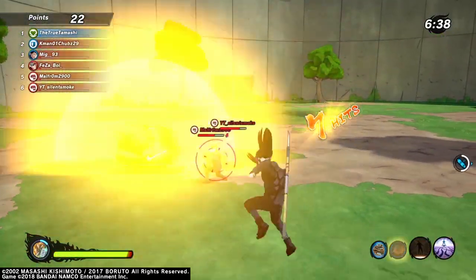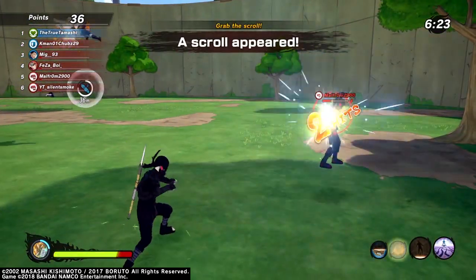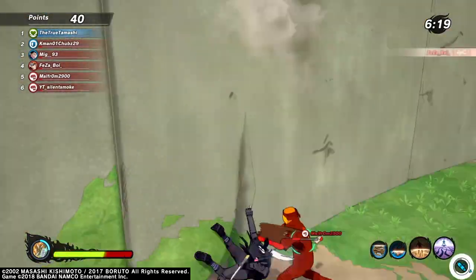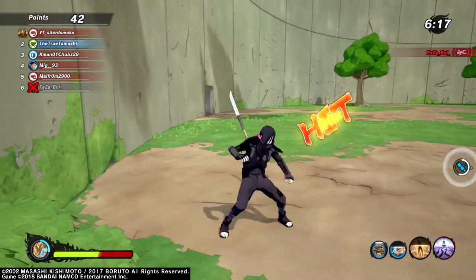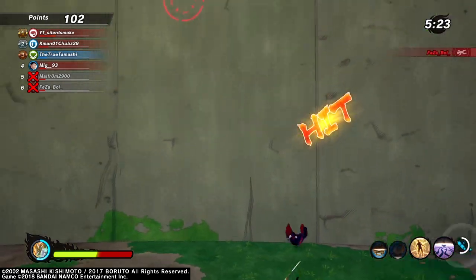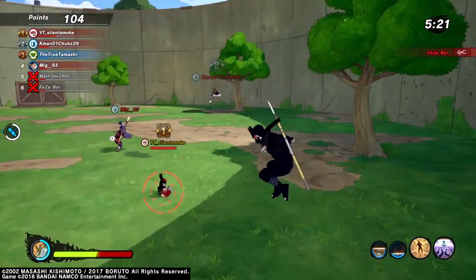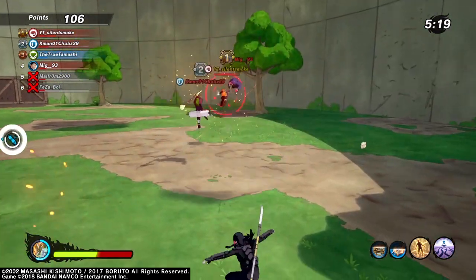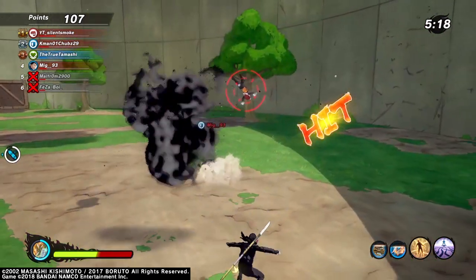So if it misses, it explodes on contact. Paralyzed — when it's gonna explode, let's see. Clutch. Threw that at him — he's running. Okay, so it looks like it hits people around him too.